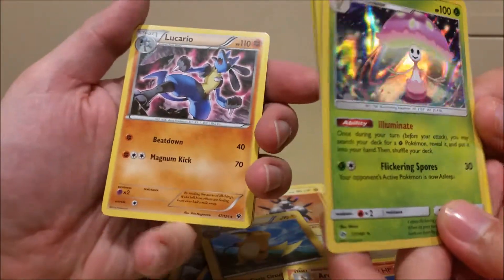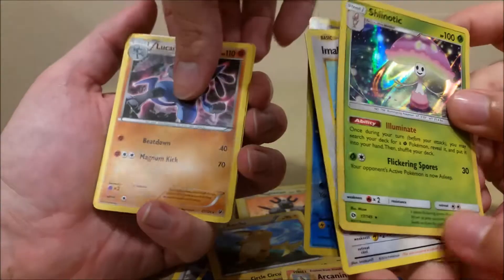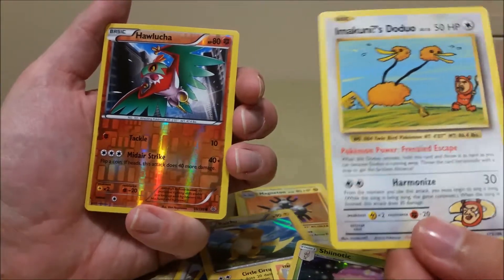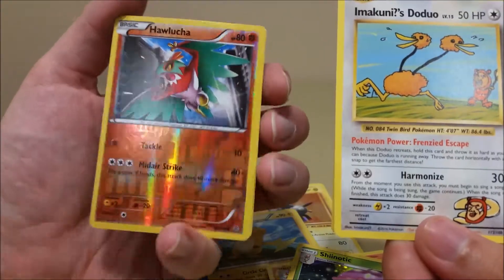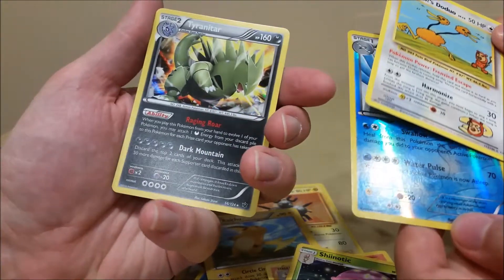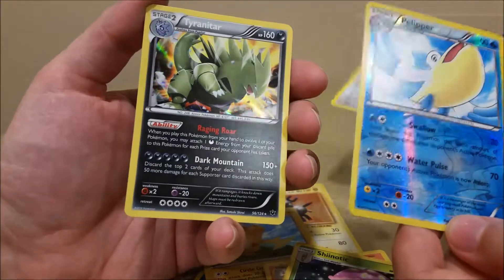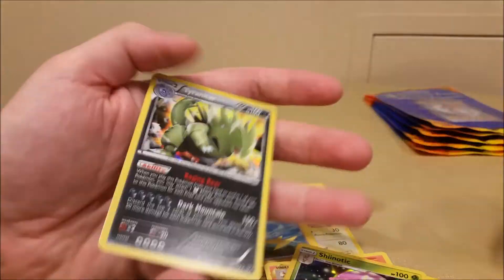You got a Shaymin, I got a Lucario — I just opened the Lucario box set in one of my previous videos. You got an Imakuni's Doduo — hey hey hey, another secret rare! I got a Dark Mountain Raging Roar Tyranitar.